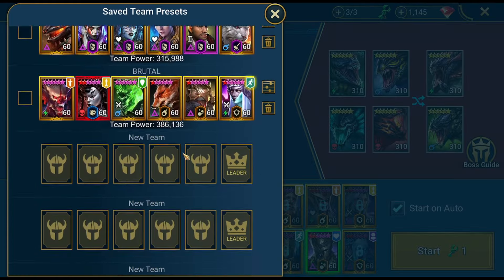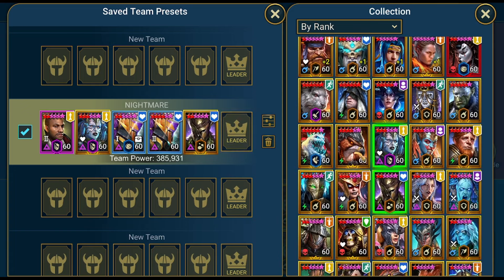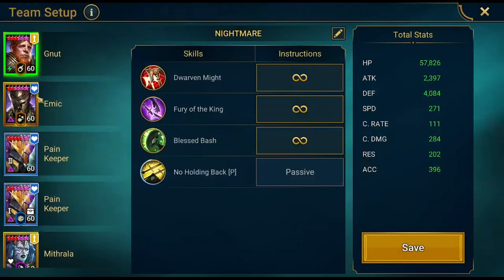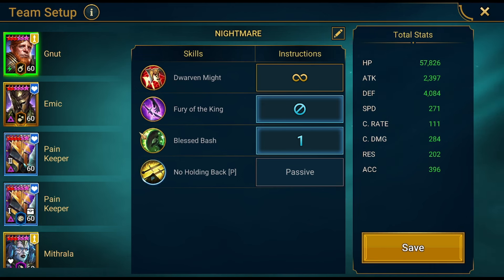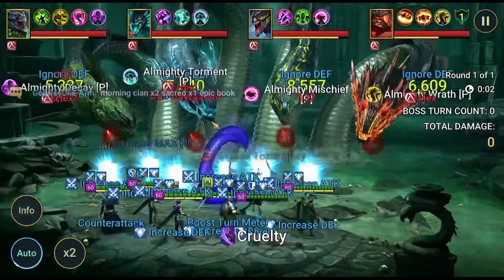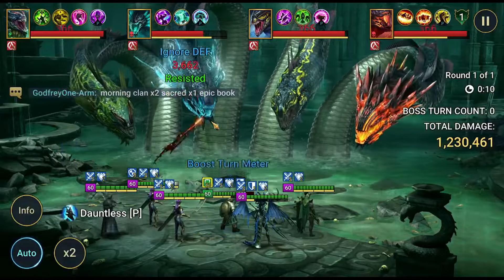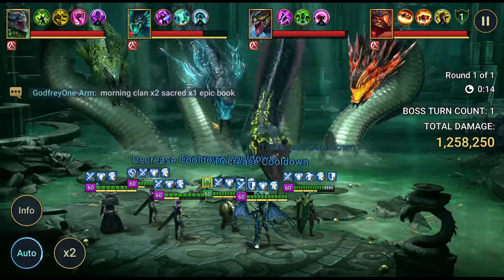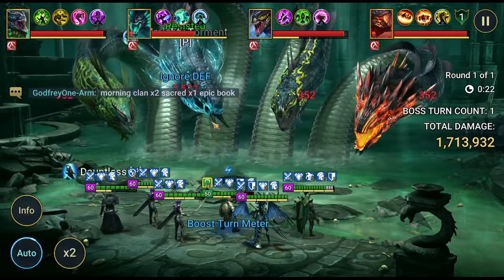Maybe Gnût is the super guy — I think I tested him already but I don't even remember. Let's find him. He can't use his A2 because that would make him the Mischief target, but you could make him the Mischief target if you have the right stats. You don't need accuracy in here, so if you want to rebuild Gnût for that I wouldn't recommend it, but whatever. Mithrala is still in there — that's probably better for Gnût. Gnût will mostly use his A1 and main skill — his max HP skill — in sequence.